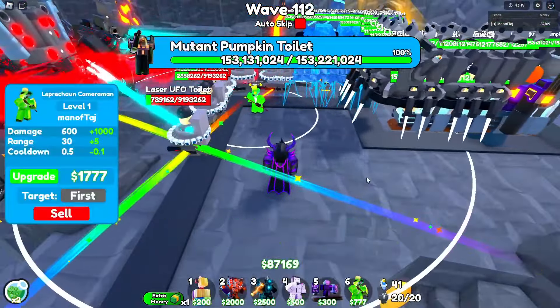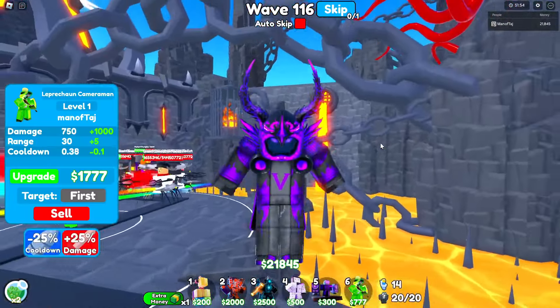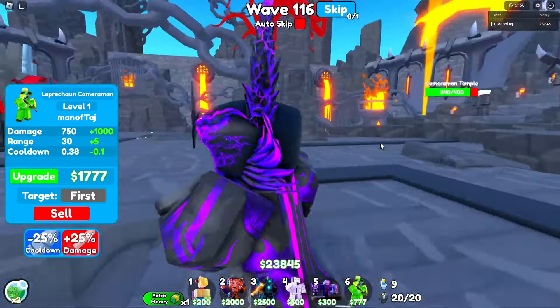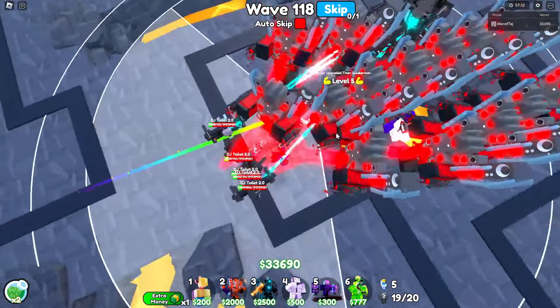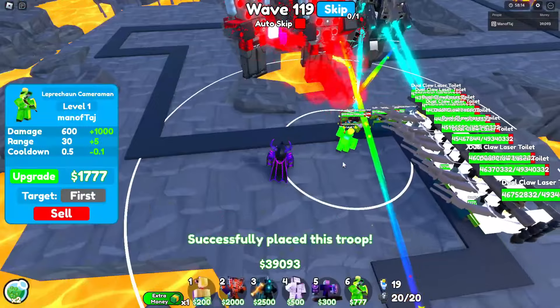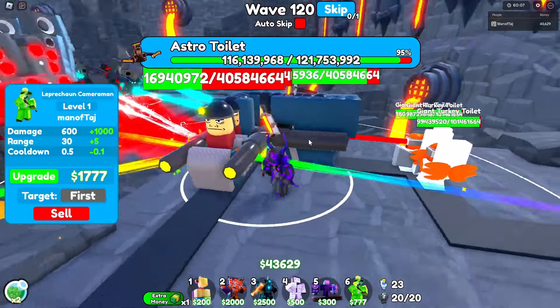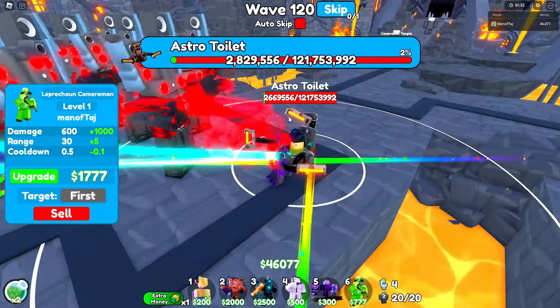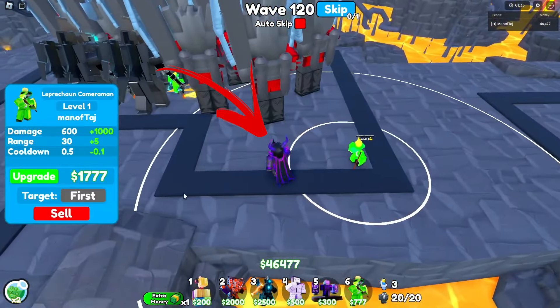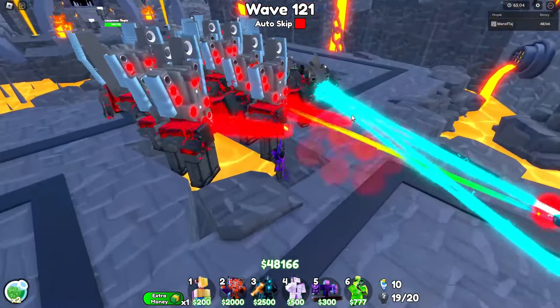Once the DJ is around 20 million health, skip to 115, then do 115 and 116 at the same time — keep everything on strongest and continue stun baiting. Wave 117 will start automatically. Once everything's around 8 million health, skip to 118, then turn off auto skip. Once all the DJs are around 25 million health, set everything back to first. On 119, mass stun bait and skip to 120 once everything's low. For 120, continue stun baiting.